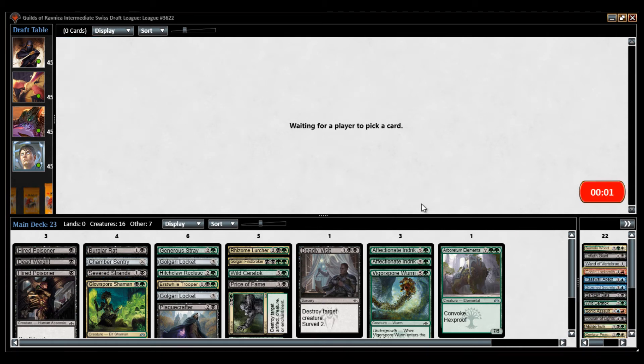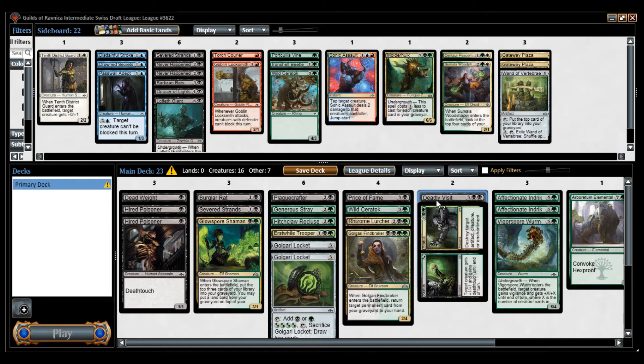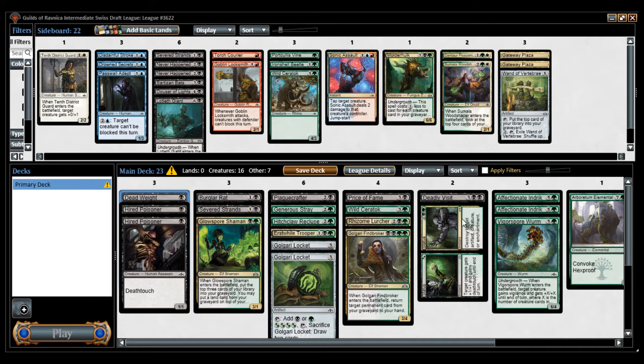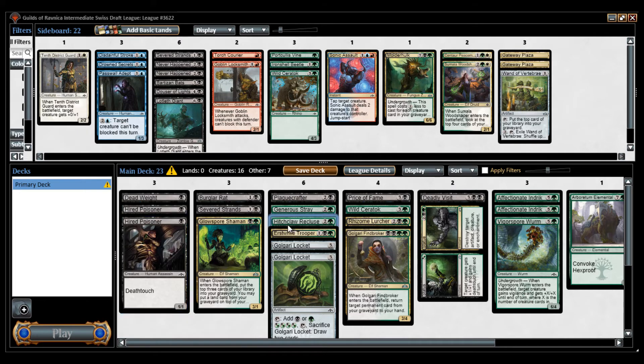So let's see how this works out. We have a decent amount of removal spells. We got Deadly Visit, Price of Fame, Deadly Visit, Price of Fame, Severed Strands, Deadweight, and the Affectionate Indrik. We didn't worry about playing against some flyers, but we have the Hitchclaw Recluse.